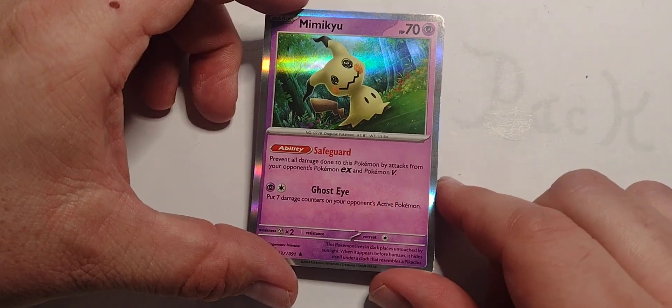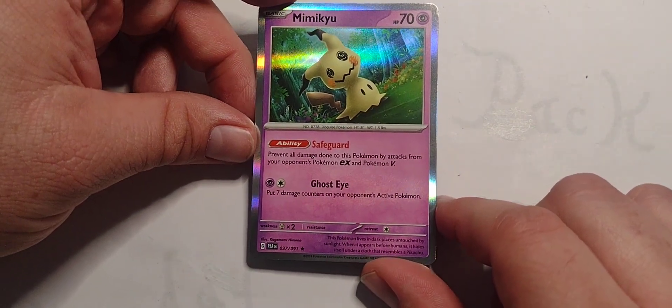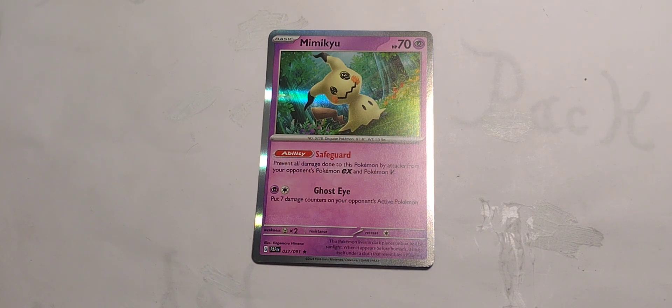We got a Mimikyu! Sweet. Got the rare Mimikyu. 78 hit points, Psychic type. Ability — Safeguard: prevent all damage done to this Pokemon by attacks from your opponent's Pokemon EX and Pokemon V. Psychic and Colorless, Ghost Eye: put 7 damage counters on your opponent's active Pokemon. Damn — that would knock out just about anybody.